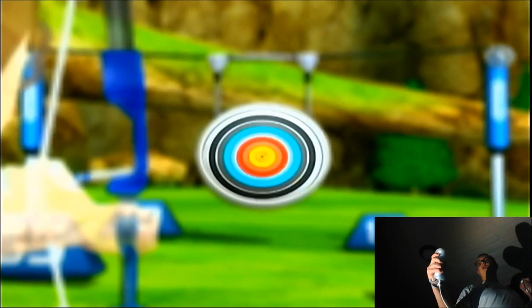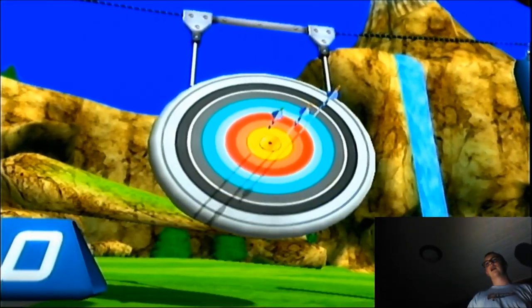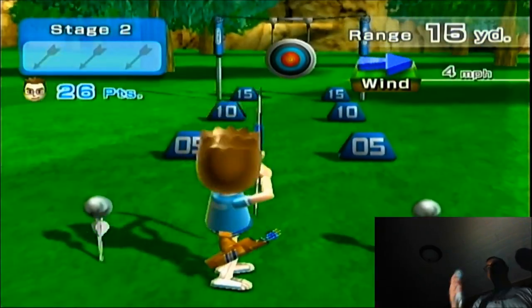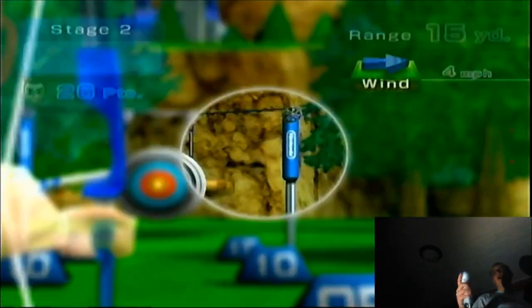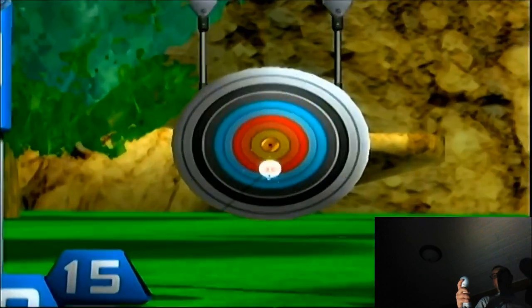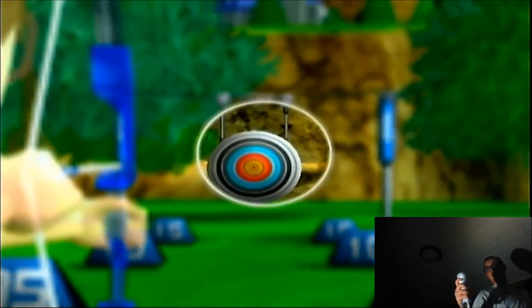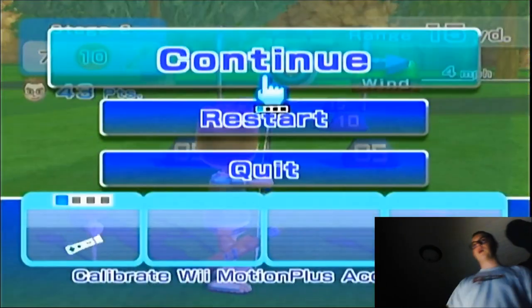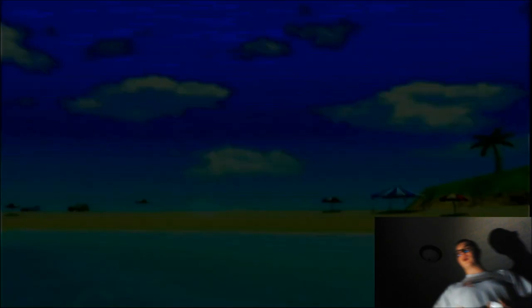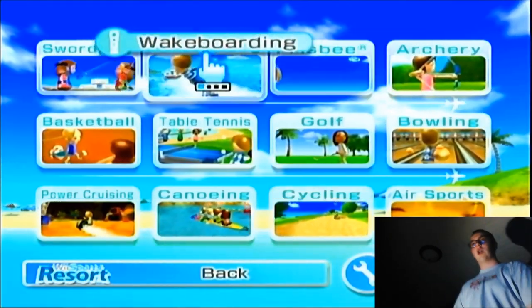That was a worse shot — seven. So nine, seven, that's 26, which is good because the max is 30. Now you can see the wind is at four miles an hour in a different direction and it's 15 yards. As you progress, you start aiming up a bit more to adjust for gravity. That's really all there is to archery — the other levels are just farther with more wind.